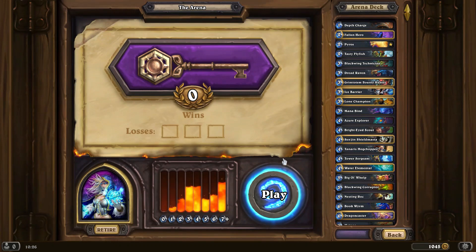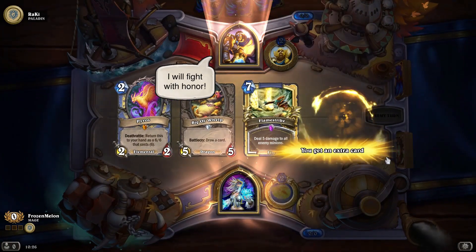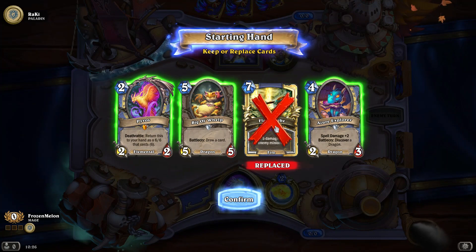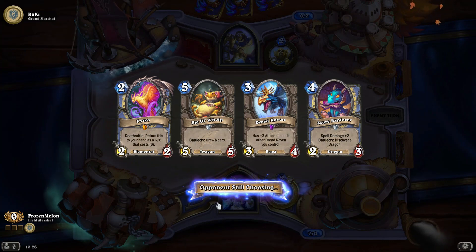Let's jump into the first game. Pyros is good, keep the big ol' Whelp, toss the Flamestrike — I don't think that's necessarily needed. I've got a card draw, I've got a 3-drop, so 2, 3, 4, 5 — that's all good. And technically Pyros is also at six. So we're going to curve out strong this game.